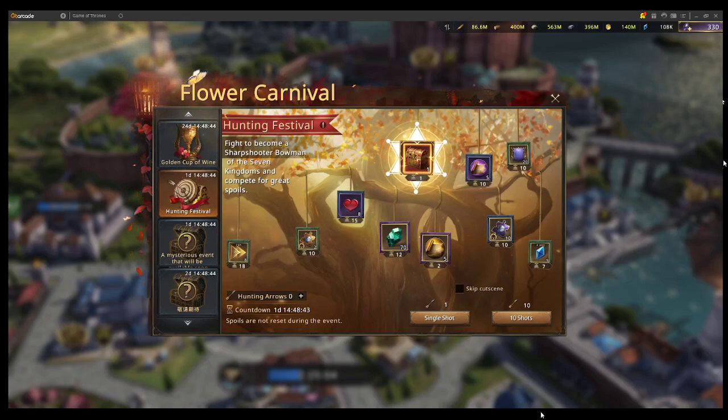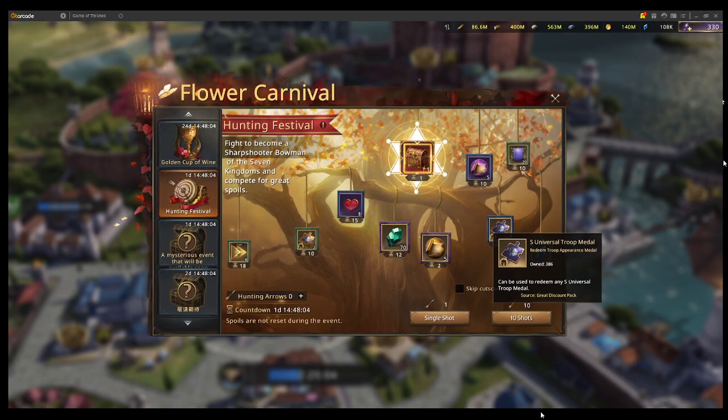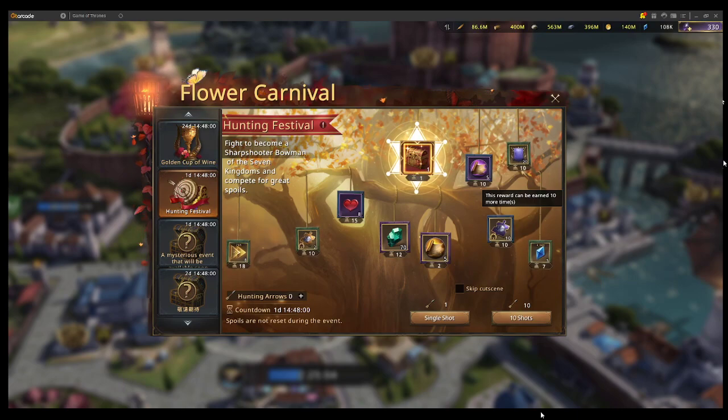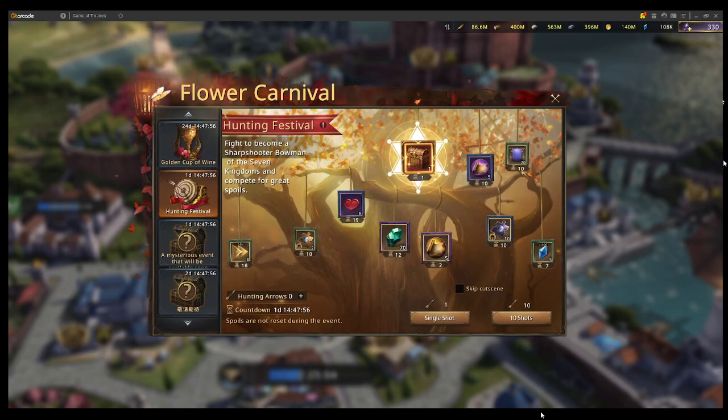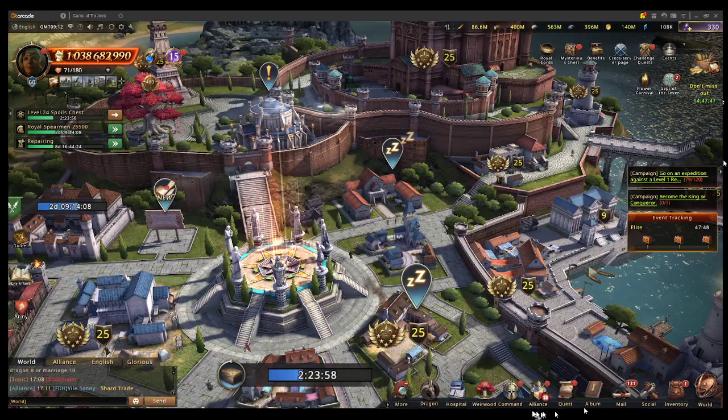Welcome to another episode of Bubble Tea's Gaming. Today it's about the hunting festival, flower carnival, and midsummer festival — basically the event that allows you to potentially get a chest for a legion skill. The whole thing is around 300 to 400, or 3,000 to 4,000 black diamonds, but some people get lucky using the free blue and get the chest. My viewers have been asking what dragon scale they should get, so I'll be explaining what I think they should get. You can get a dragon passive skill selection chest from this event.